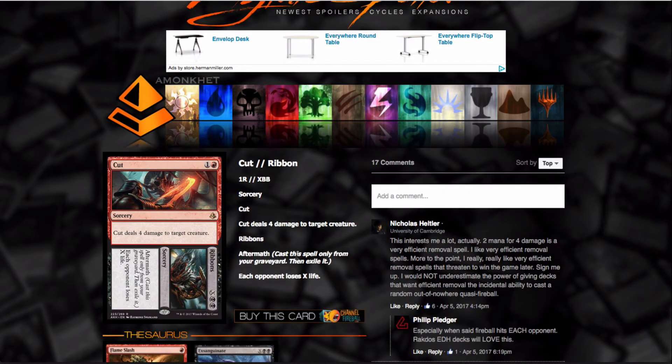This card, I think, is playable in a mono-red deck — four damage to target creature for two mana. It's not an instant, but I think it's playable. The fact that it just hits a creature for four — I could see this in a sideboard to take care of Avacyn, to take care of Gearhulks that are four toughness. I think it's just good enough — a four-damage burn spell for two. This could see play as a one-of in a sideboard.